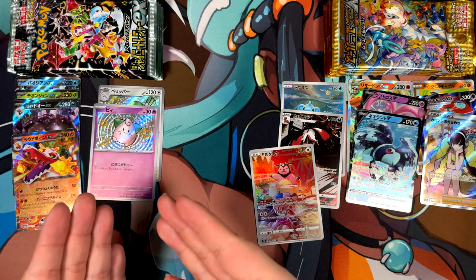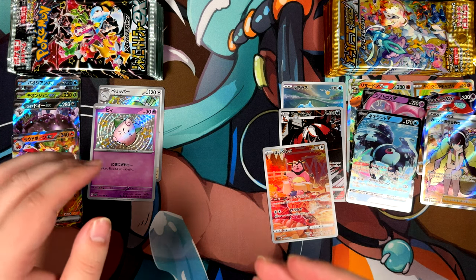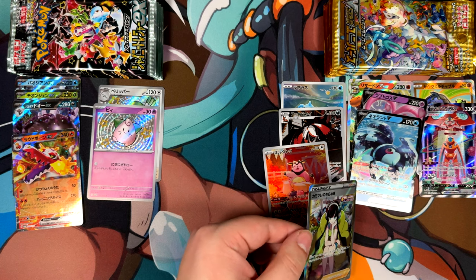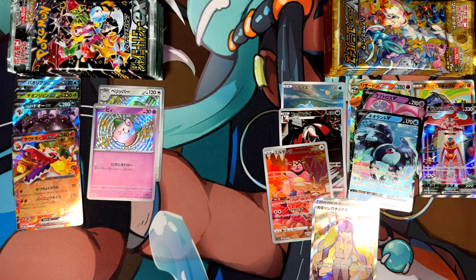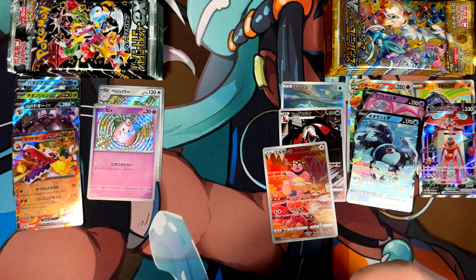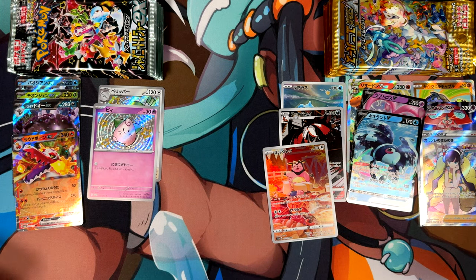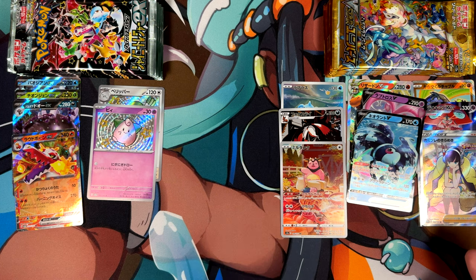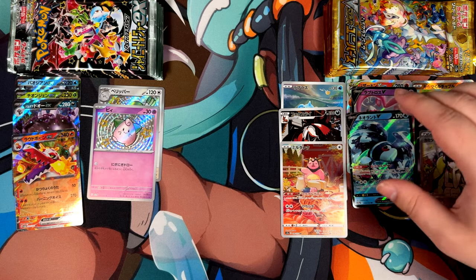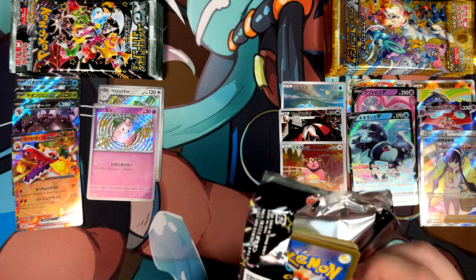The only way for Shiny Treasure EX to get back from this is to either pull a god pack or pull a really, really high value special art rare. This is actually super, super cool — I'm actually gonna sleeve this up because I think this is going on the pile with cards I need to send in for grading at some point. That's the only card I didn't buy from V-Star Universe back when I was grading a lot of V-Star Universe cards, because I already have the Elysia Sparkle from Fusion Arts. But, oh man, that is very cool.